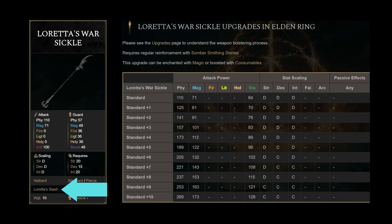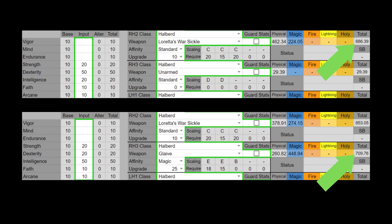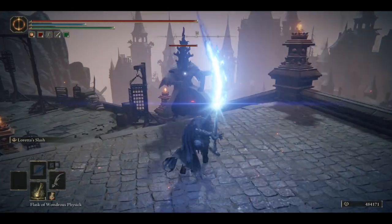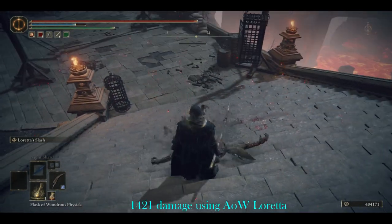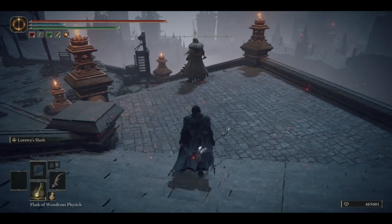Finally, Loretta's Slash is not a unique Ash of War. However, the Loretta Slash of Loretta's Sickle actually has a different damage calculation formula than the Ash of War version. For this unique version, you want to maximize AR instead of investing into Intelligence like the regular Loretta's Slash, which means this Sickle works poorly with a Mage build. Compare it to something like a Magic Glaive — which weighs exactly the same and has about the same length — the Magic Glaive not only concentrates investment into Intelligence, you also deal more damage with the Ash of War Loretta Slash versus the stat-maximized Dexterity Loretta Slash on Loretta's Sickle.